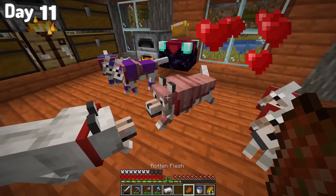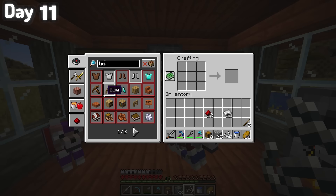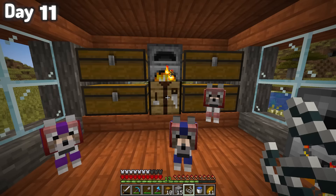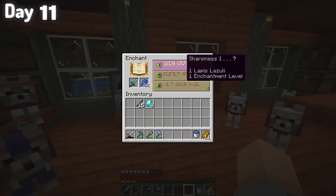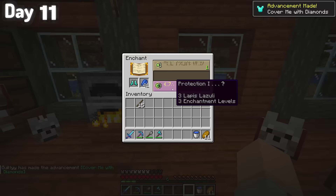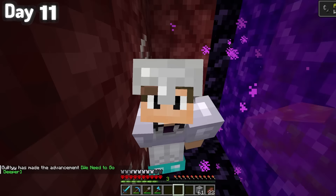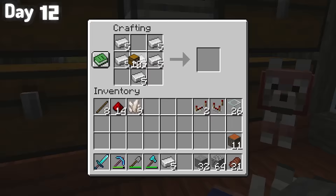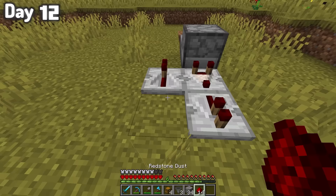I needed more feathers to craft more brushes and in turn get more scoot, so I started getting things together for a compact chicken farm. Until I remembered that to craft redstone comparators I need quartz, so I was going to have to make a quick detour to the nether. After upgrading my sword and crafting a fresh pair of diamond boots, I went through the portal and grabbed some quartz. Now I could craft the comparators and get the rest of the things I needed to finally start building the chicken farm.